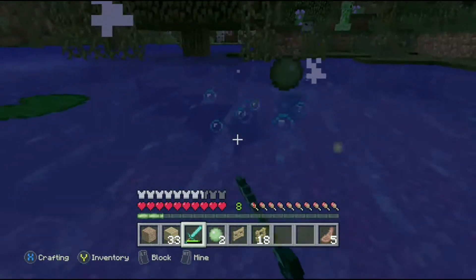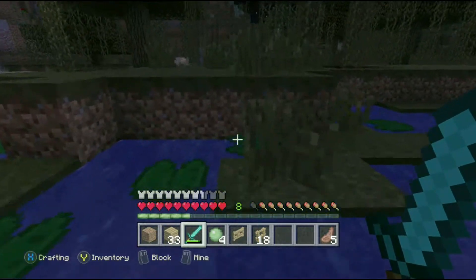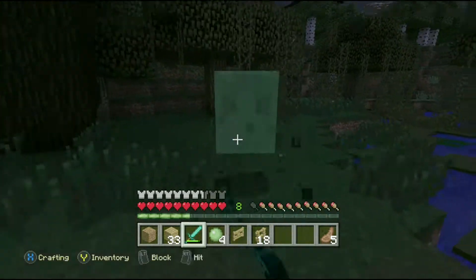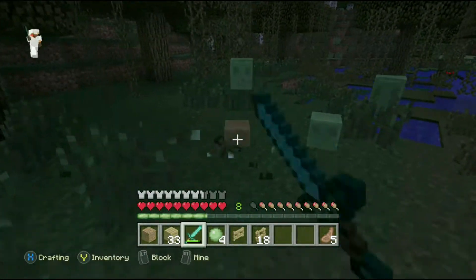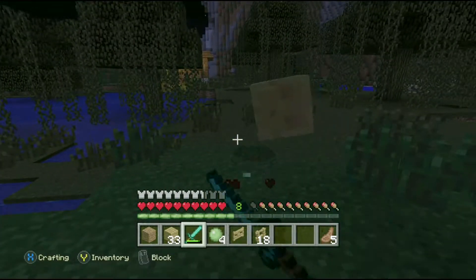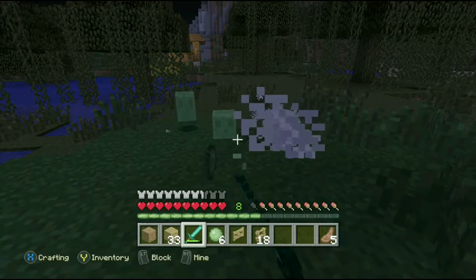I mostly use slime for sticky pistons, and I like to make a complicated series of redstone locks when you honestly don't even need the redstone. The very first thing I did when I first got into Minecraft on the 360 was to make a building that went very far underground. Before you went into the mine, you pushed a lever on the wall, and that would make another lever up on the ceiling come out. You pushed a lever on the ceiling and it would make a staircase appear.